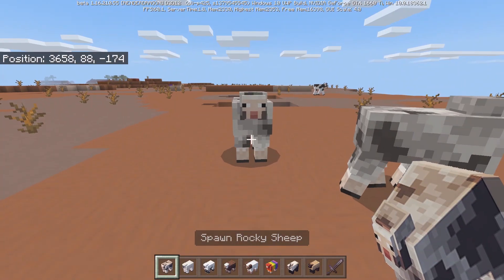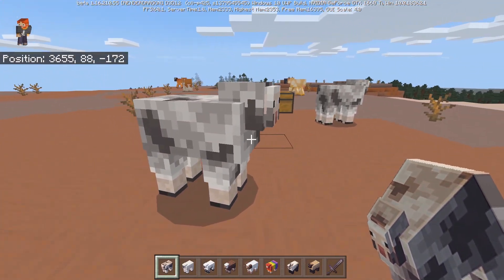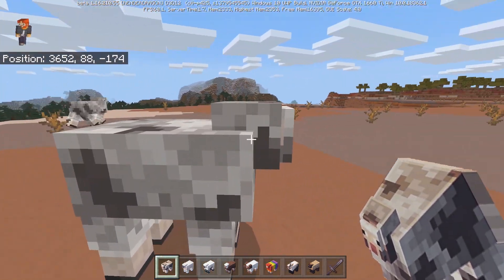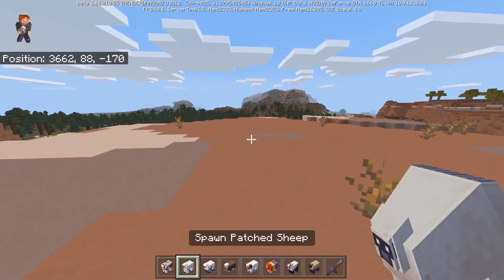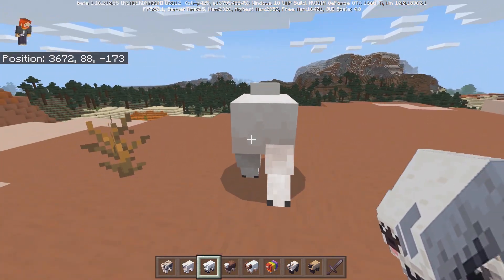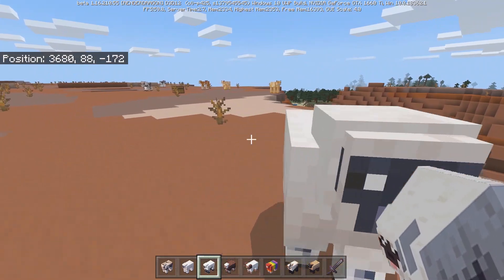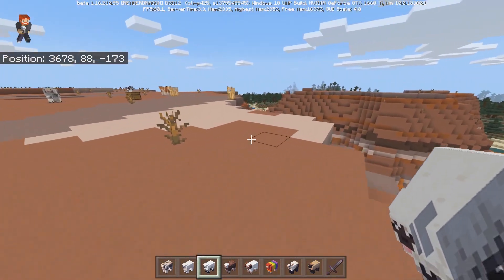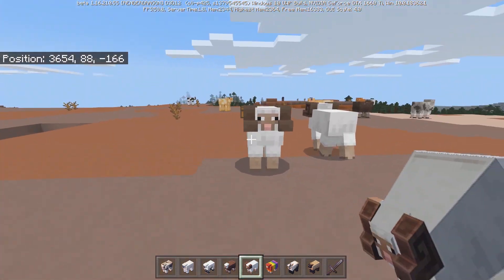Next up, all the different sheep. We have the rocky sheep — I really like the look of this guy, kind of looks like cobblestone or some type of stone. Wait, it's diorite — it looks like the color of diorite. I'm staying away from that guy. We have the patched sheep, which is similar to the regular sheep but with a black face instead of peach, and white feet instead of peach.